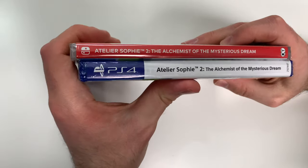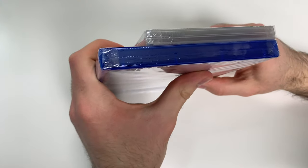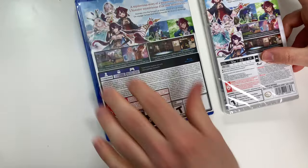And then on to the spines — we see a red spine on the Switch and a white spine on the PS4. From the tops we can tell that both of these are y-fold copies.